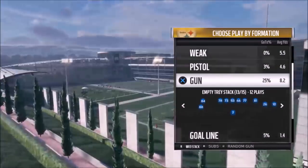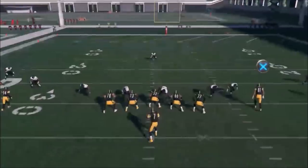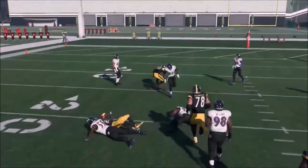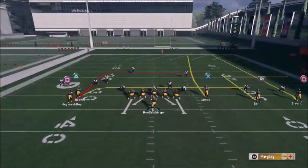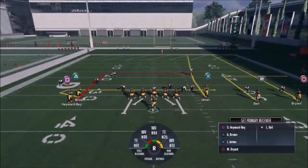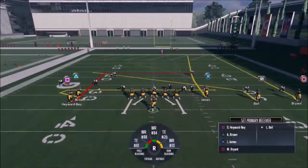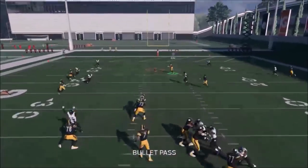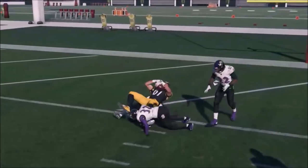Next up out of Gun Empty Tray Stack, we have the Levels. I like this play just as it is. Brown is kind of running out and then back in — he gets a nice acceleration boost and comes open underneath. You can put him simply on a drag, but I like the way it is. I like to put Bell on the other side on a slant — he's going to work under James. What James is running is an option route: he'll go straight against cover three or slant against cover two.